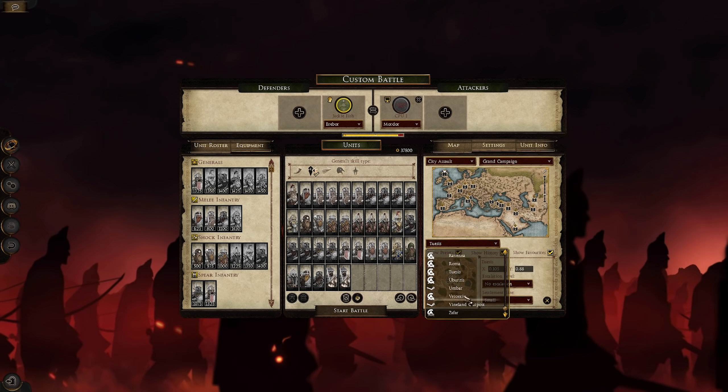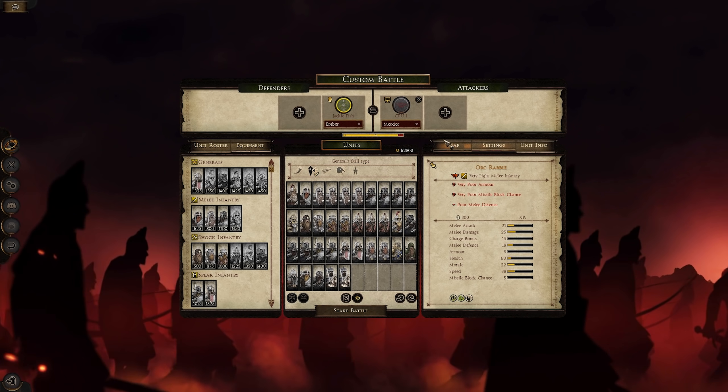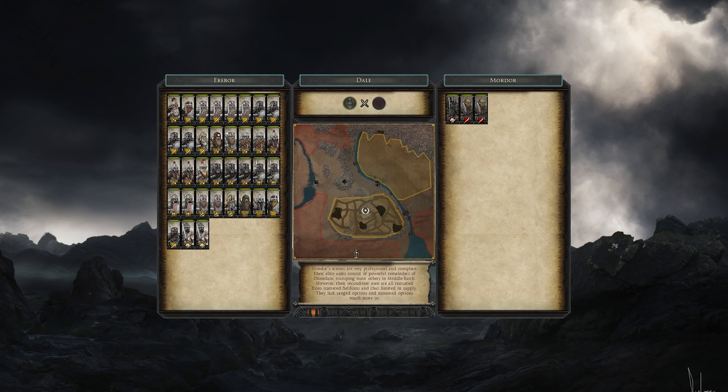Let's go over to the map we're going to be taking a look at, and that's obviously going to be Dale, because it looks absolutely beautiful. This is the City of Dale in its prime after it's been rebuilt - after Smaug destroys it, it gets rebuilt towards the War of the Ring, and this is to represent that. Also the new UI looks amazing - this Dwarven toolbar, because I'm playing as the Dwarfs, looks really nice. Small touches like that really make you feel immersed in the universe.